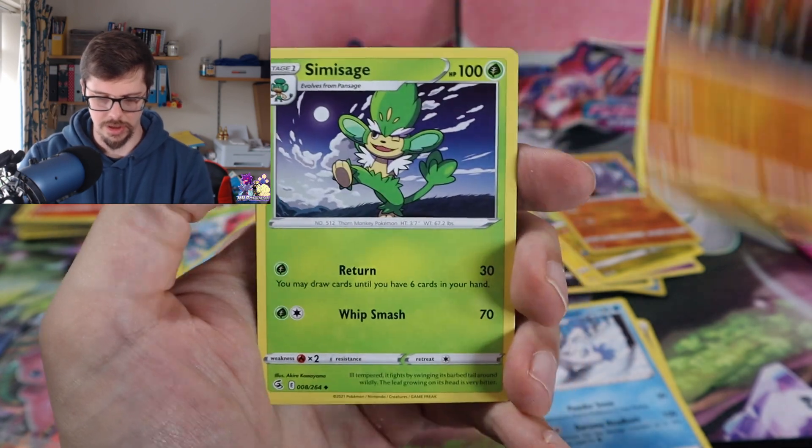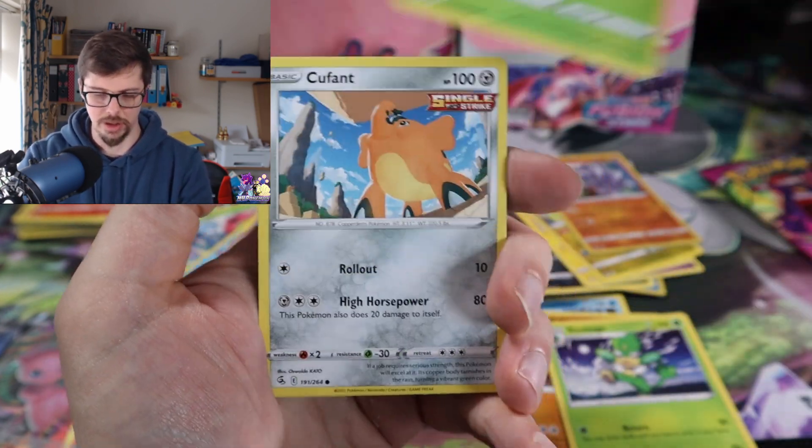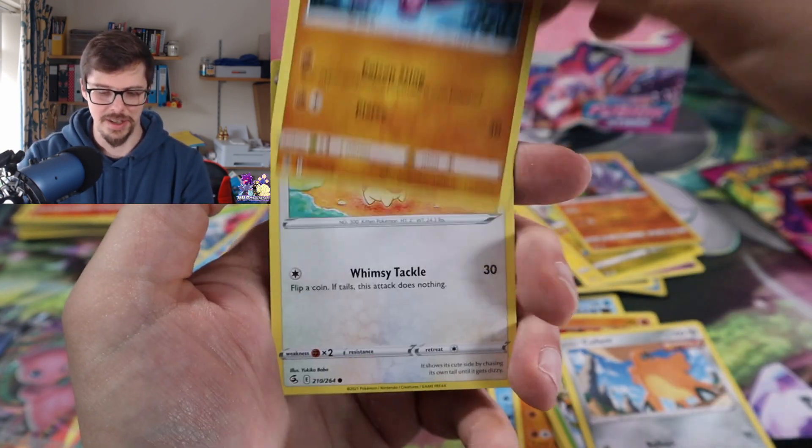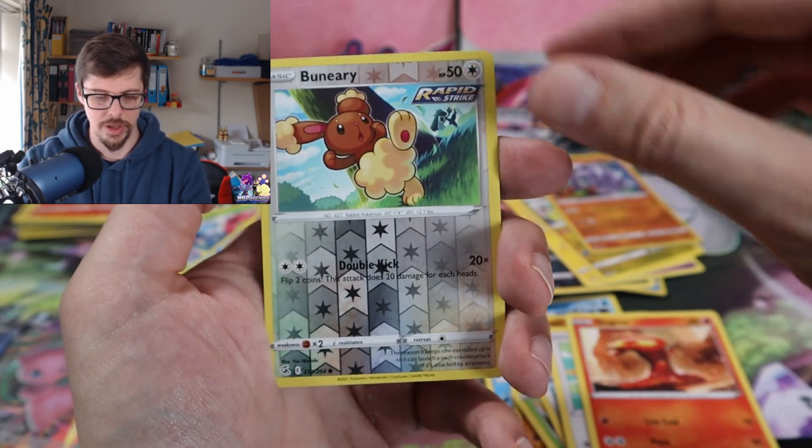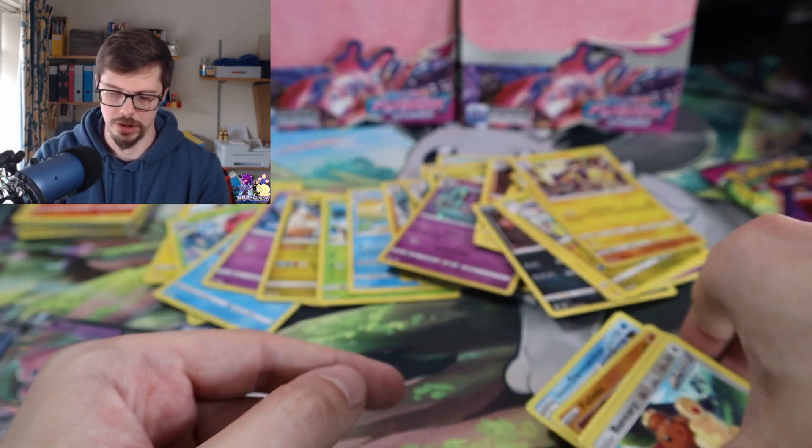Is that a sign guys, is that a sign? Gligar into a Skitty, Slugma into — holo Toxtricity.